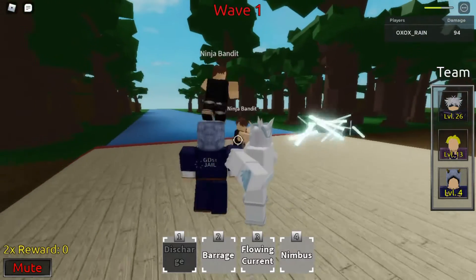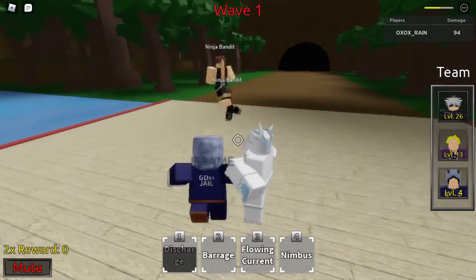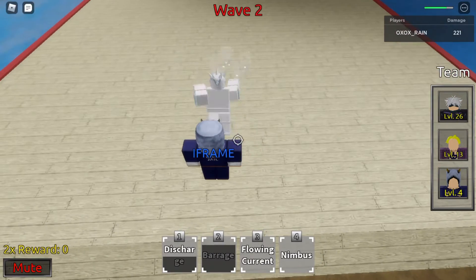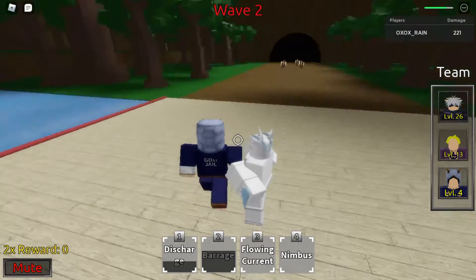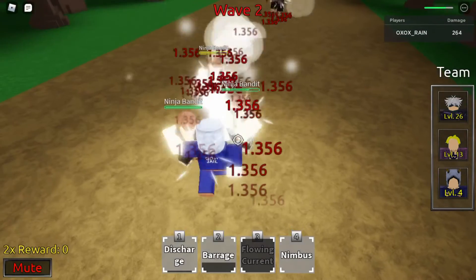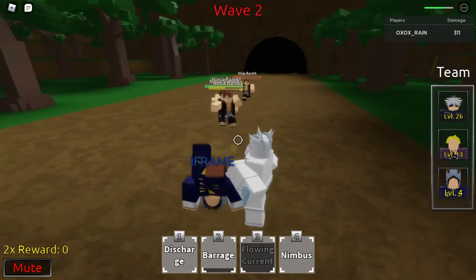A little showcase on Weather Report. So here's the first move right here — discharge. Looks pretty cool, pretty clean. You do need longer range for backup, but it's pretty good range. The second move right here is barrage, as you just saw. Pretty good. Right here is flowing current.